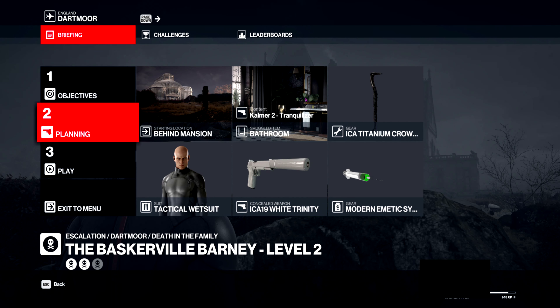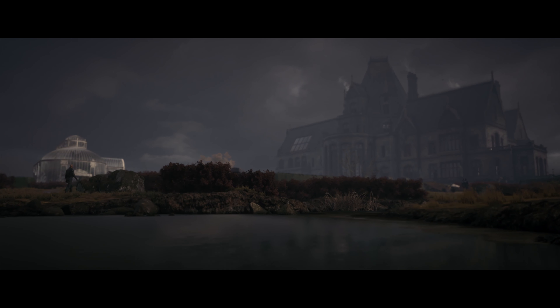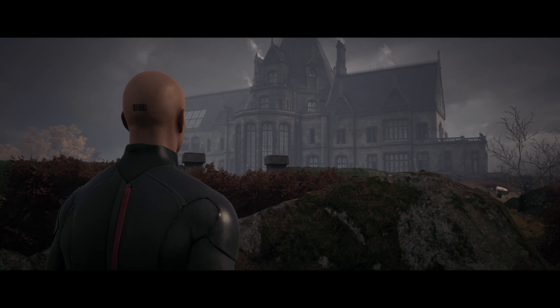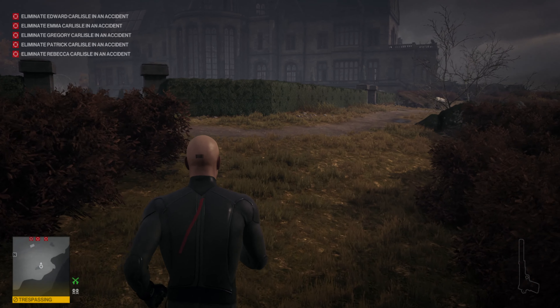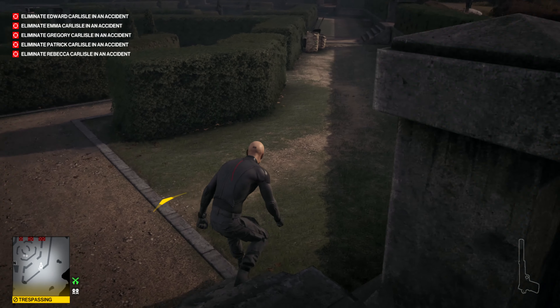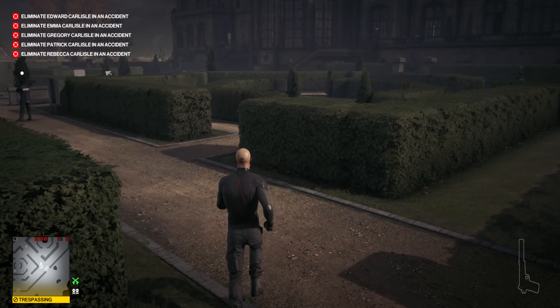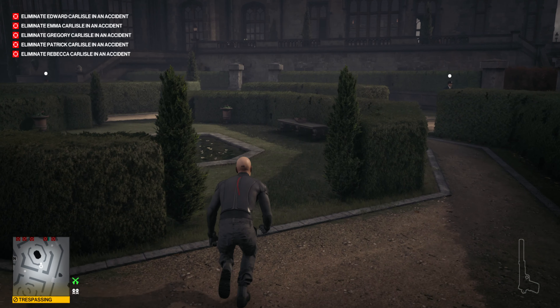For this second level of the escalation, you want to be starting in the behind-the-mansion starting location. You want to be bringing with you an emetic syringe, the titanium crowbar, and a silenced pistol. The reason you want to start behind the mansion is that you are not allowed to wear any disguise apart from your suit here, and you can't start in any location that has a non-suit disguise, so that basically only leaves you with a couple of options - and this is by far the best to get you into the mansion and ready to go quickly.